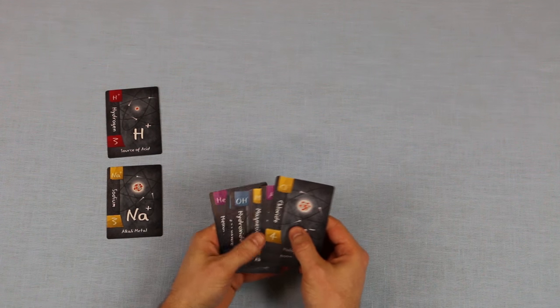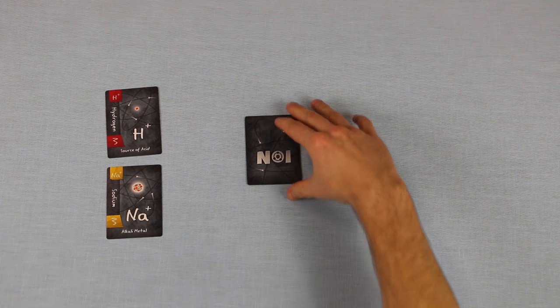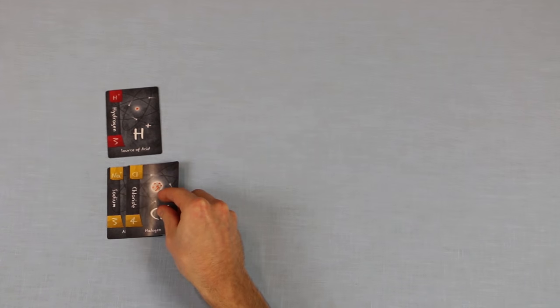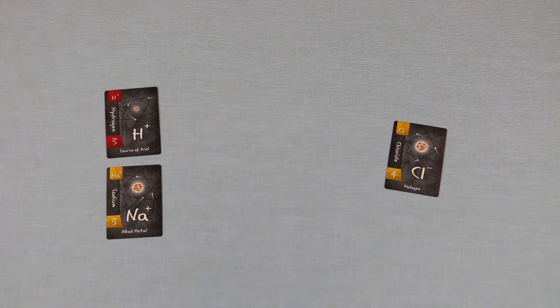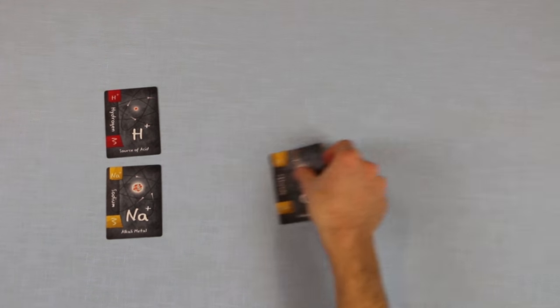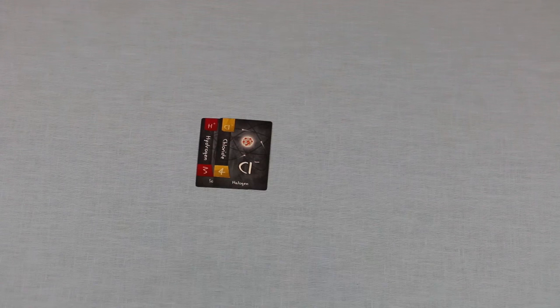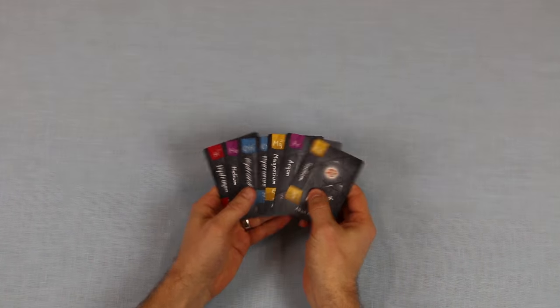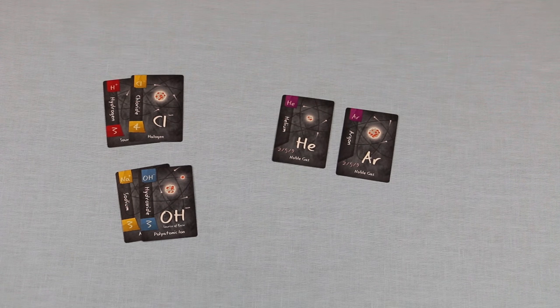Each player starts with a hand of eight cards, must select one of those cards, and then place it face down in front of them. Once all players have placed a card face down, they'll reveal them simultaneously. Now this revealed card must be either bonded to another card, or set alone. Bonding cards is simple, and it's how you form your neutrally charged compounds with your cards. To bond cards, simply place one on top of the other, like this. Now you can see the charges in the upper left corner of the cards, and the point value on the lower left side of the cards. If you don't want to bond two cards, simply place them far away from each other. Next, all players should pass their remaining cards to the player on their left, and repeat the steps I just described. This process is repeated until players have only two remaining cards, which are then discarded. This marks the end of the round, and it's time to score points for that round.